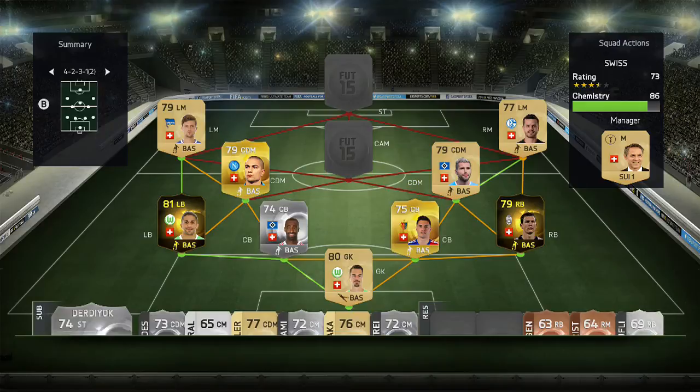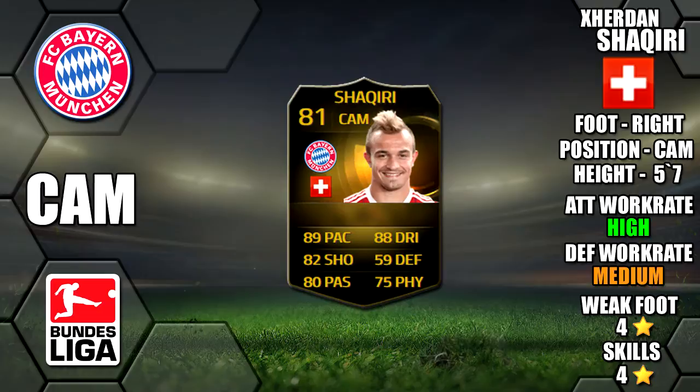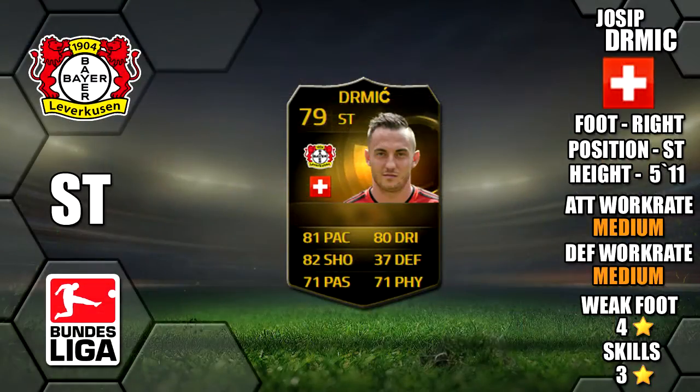In the middle at CAM we have in-form Shaqiri, 5'7 tall, 89 pace, 88 dribbling and 82 shooting on card, with high-medium work rates, a 4 star weak foot and 4 star skills. Rounding off the team at striker we have in-form Dermic, 5 foot 11 tall, 81 pace, 80 dribbling and 82 shooting on card, with medium-medium work rates, 4 star weak foot and 3 star skills.